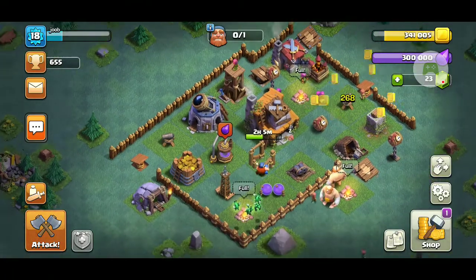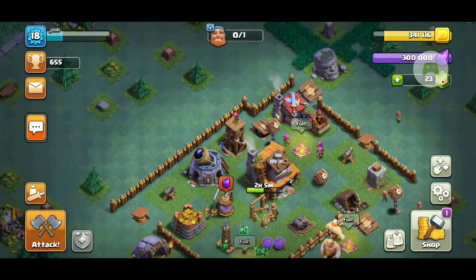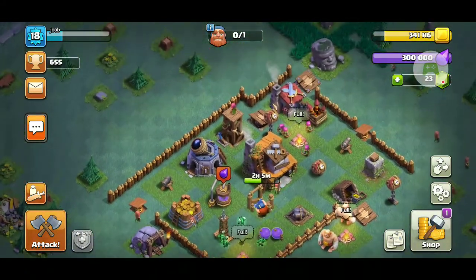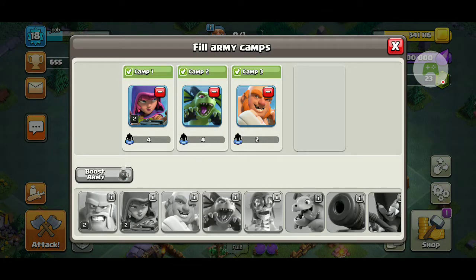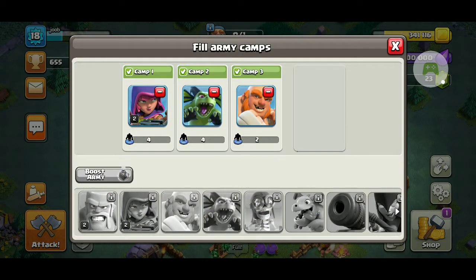Today I'm going to show you all the troops in the Builder Base, not the regular island. First there's the Rage Barbarian — he's like a regular barbarian, just raged. And there's the Sneaky Archer — she can't get attacked for three seconds when you place her down, and does more damage.